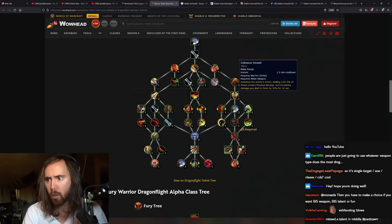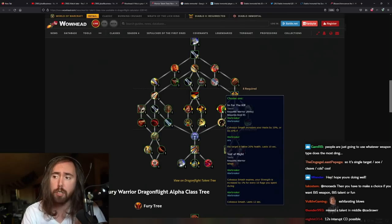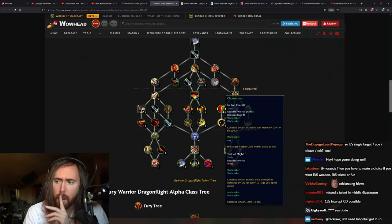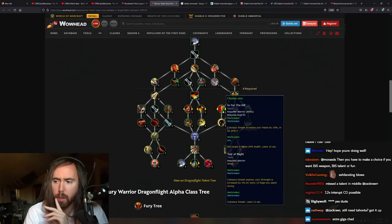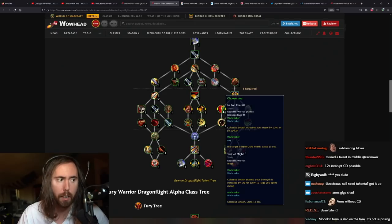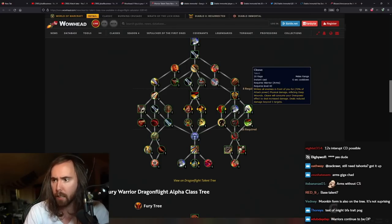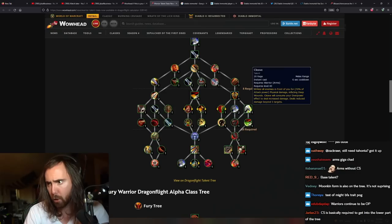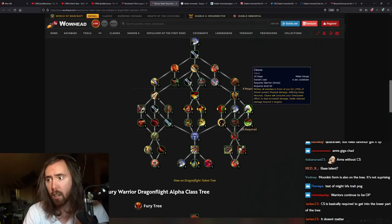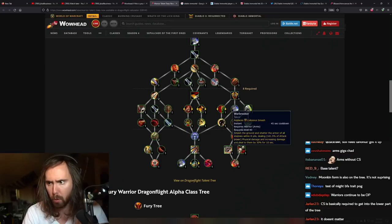Sudden Death does what it always does. Overpower makes your Mortal Strike or Cleave deal more damage — been in the game forever. Colossus Smash is actually on the tree — that's kind of surprising. Warbreaker: Test of Might expires and your strength is increased by 1% for every 10 rage you spent — that was really good. Test of Might was an Azerite ability. 12-second interrupt CD possible — that's crazy. Cleave is there as well, cooldown for Cleave reduced by 2 seconds. Anger Management works the same as always.